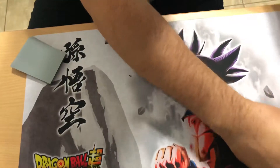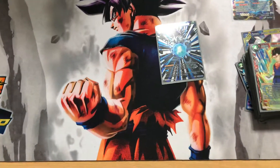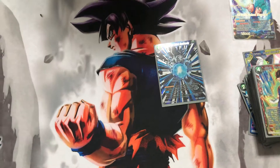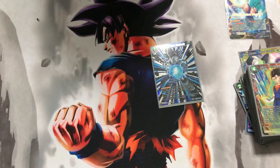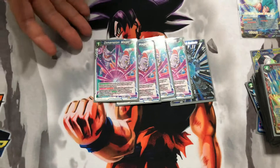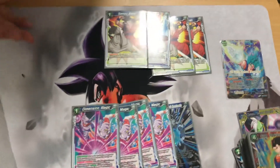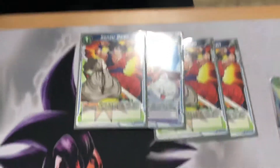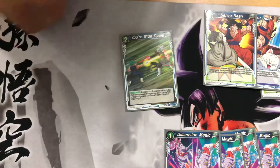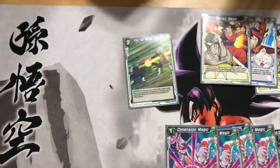For the extra cards, we have one Kamin Ultra Instinct - I've never pulled it consistently; I ran three, then two, then turned it to one. We have four Dimension Magic because it's important - you tap out really quickly, so being able to take from life to activate Dimension Magic and stand your energies again helps a lot. We have four Sensu Beans - I don't love them but they do what they do. And Energy Manipulation is good in this deck; I just wanted a counterplay, though it only applies to four-drop or less cards.